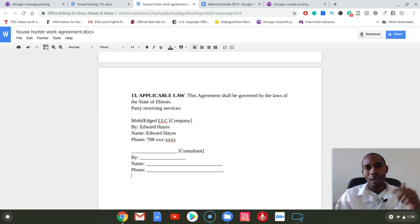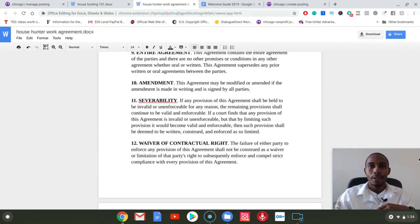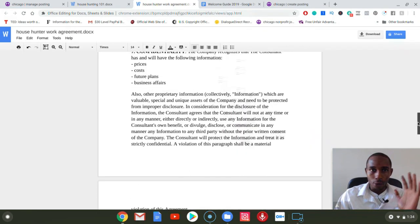You could just shoot it to them as a document, but I wouldn't recommend that. I would recommend saving this Word document as a PDF and sending it that way. I would recommend sending it through DocuSign or Sign Easy — I'll probably have the links to both of those sites in the description. Either way, boom — they're on your team.